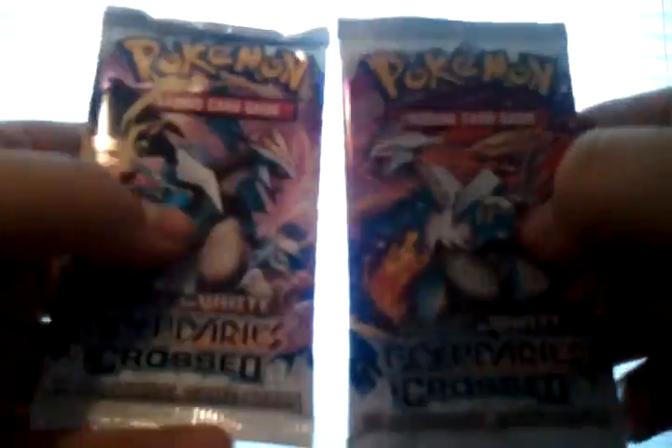Setting all this aside, we have the three packs: two with Black Kyurem and White Kyurem, and then one with Landorus. We'll start off with him.